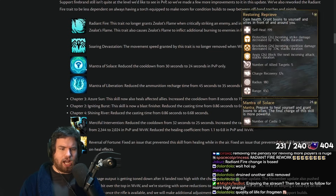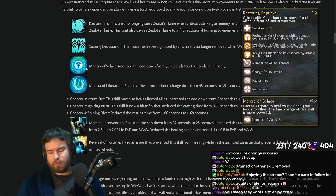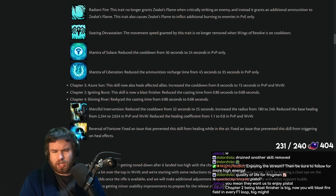Firebrand changes: Mantra of Solace healing cooldown goes down to 24 seconds in PvP. Mantra of Liberation ammo charge recharge goes from 45 to 35 seconds in PvP only. Azure Sun (Healing Tome skill 3) will also heal affected allies with a cooldown increase. Igniting Burst (Tome of Justice skill 2) is now a Blast Finisher and has reduced cast time. Shining River (Healing Tome skill 4) also has reduced cast time. These are all really nice buffs, applying in PvE as well — Igniting Burst as a Blast Finisher means more Might generation from Fire Field blasting and more value from Karakosa Relic.